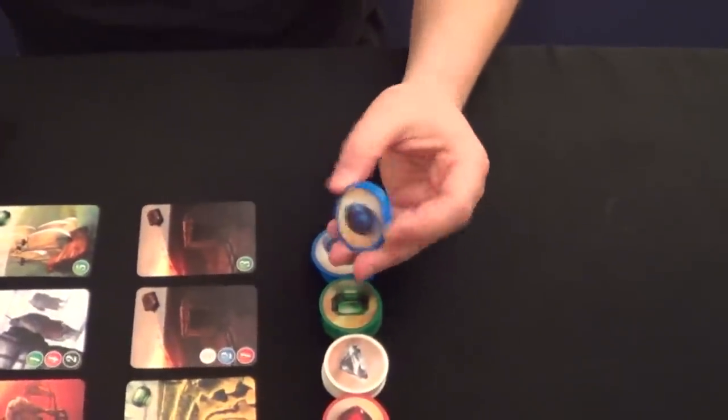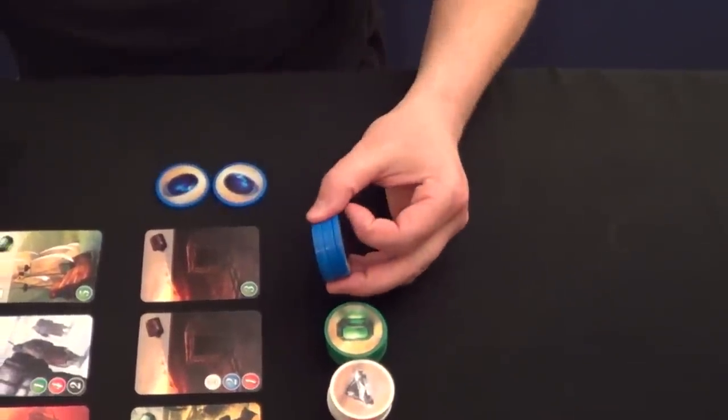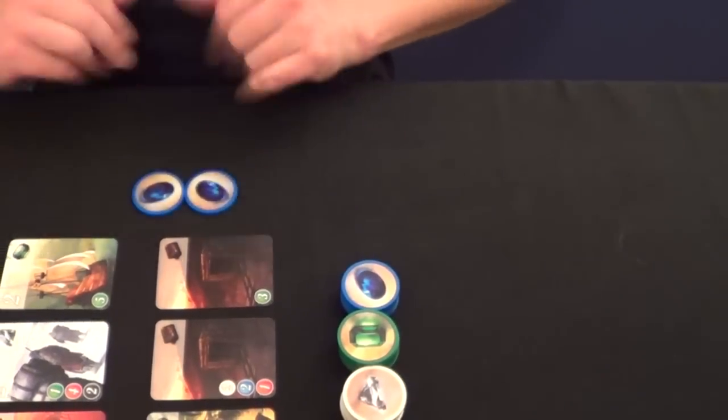Let me demonstrate. If I wanted to, I could take two of these blue gems and add them to my supply. As you can see, there are still five left, so I'm okay, and I can use these to hopefully get development cards, which we'll cover in just a minute.